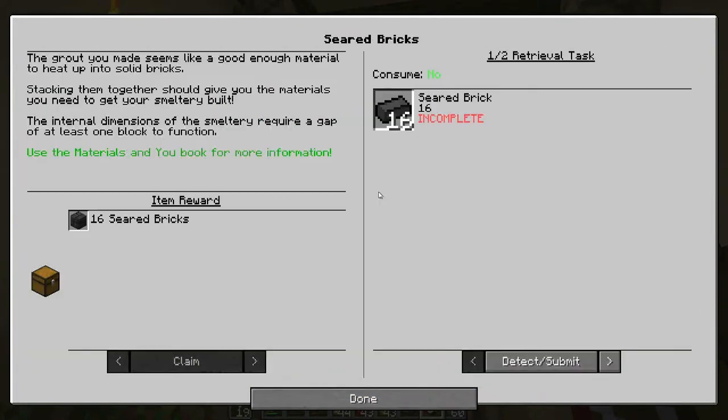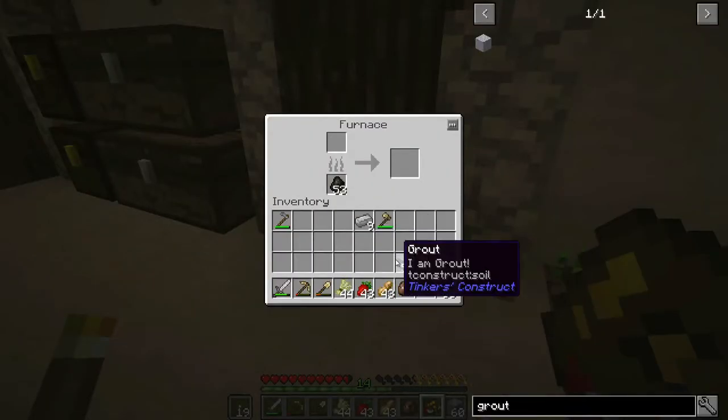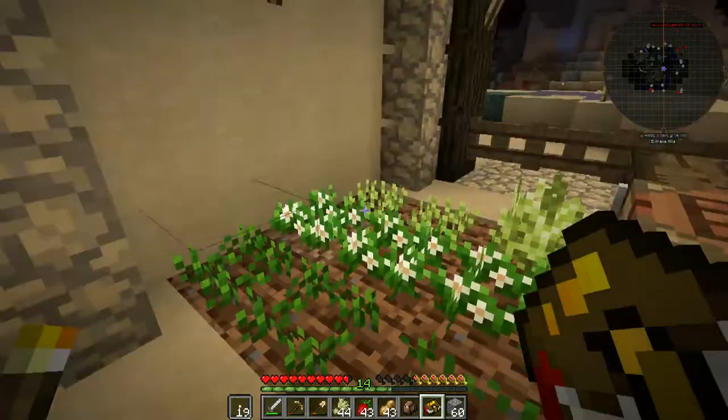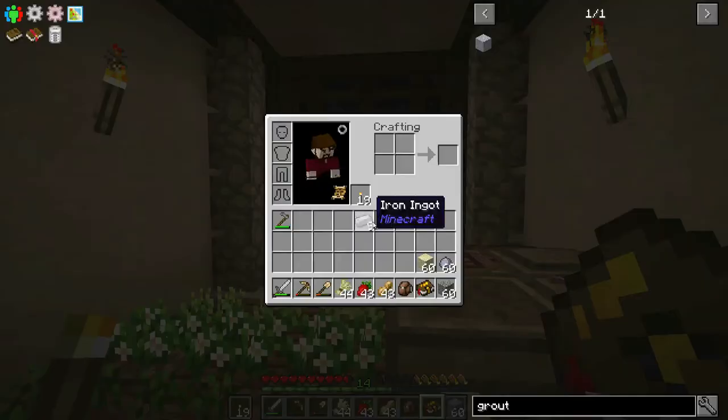Then we're going to have seared bricks - we need 16 seared bricks here. The grout you made seems like a good enough material to heat up into solid bricks; stacking them together should give you the materials you need to get your smeltery built. The internal dimensions of the smeltery require a gap of at least one block to function. So we need to take this grout and dump it in the furnace - each one will turn into a brick.